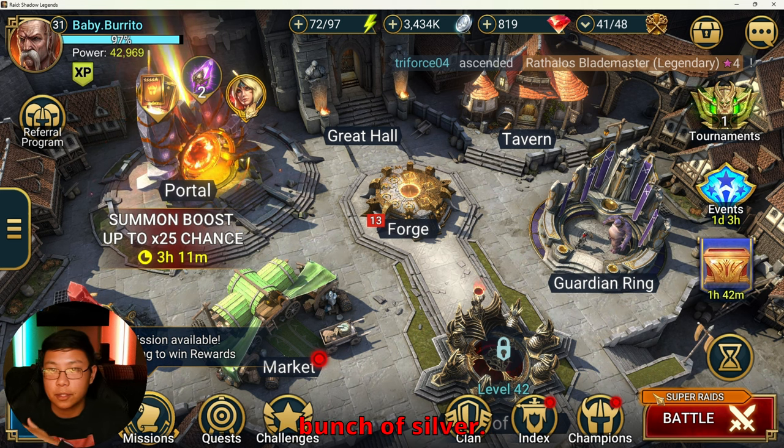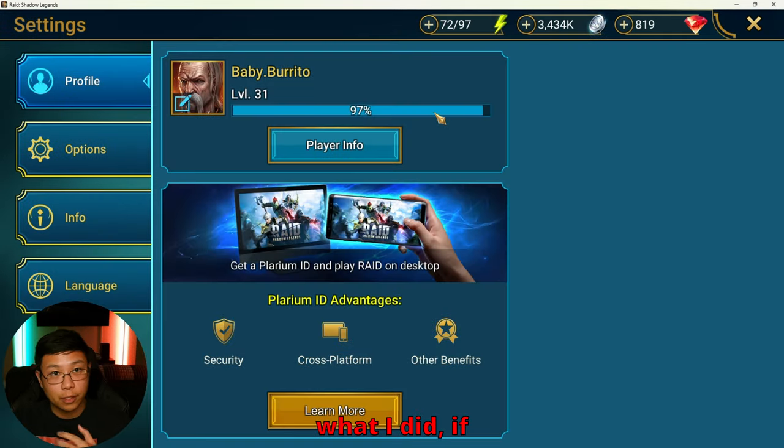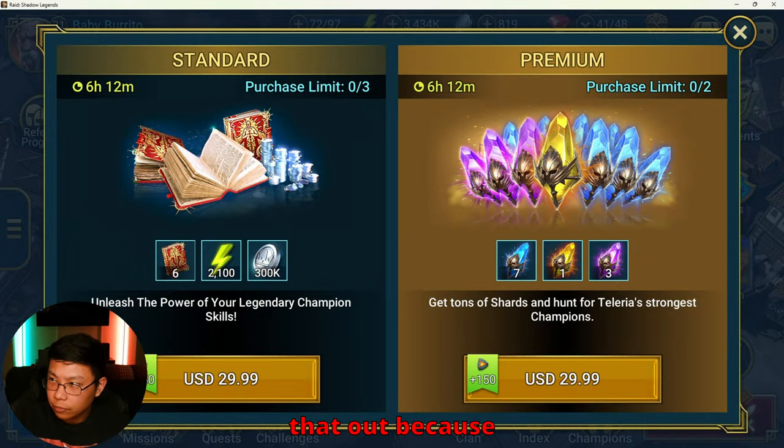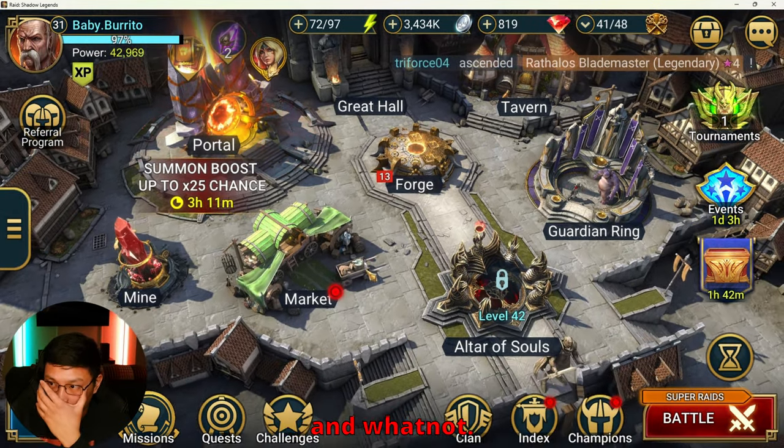When you sell the shields you get a bunch of silver, but if you only care about your level progression for your account, then you want to do 12-6 or whatever the highest stage is that you can do. I actually break down and showcase each of the stages in another video, I'm going to link that down below, and you can go ahead and check that out because it breaks down every stage.